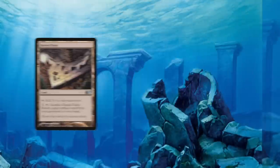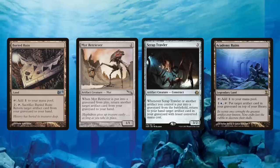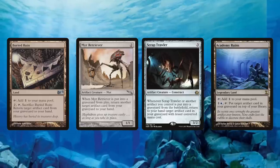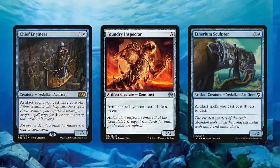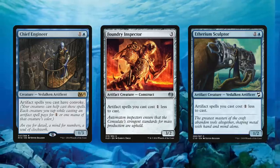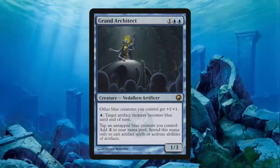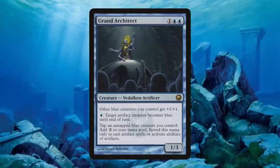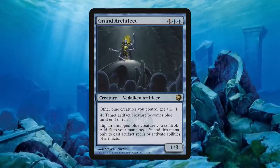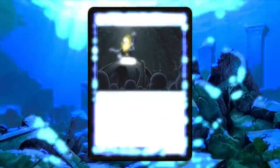If opponents do manage to destroy a key creation, cards like Buried Ruin, Mirrormade, Scrap Trawler, and the very on-flavor Academy Ruins get it back. Chief Engineer, Etherium Sculptor, and Foundry Inspector all reduce the cost of our artifact spells. Grand Architect lets us tap a blue creature for two generic mana to be spent only on artifacts — and the fact he is a blue lord and can make target artifacts blue is just blue icing on our artifact cake.